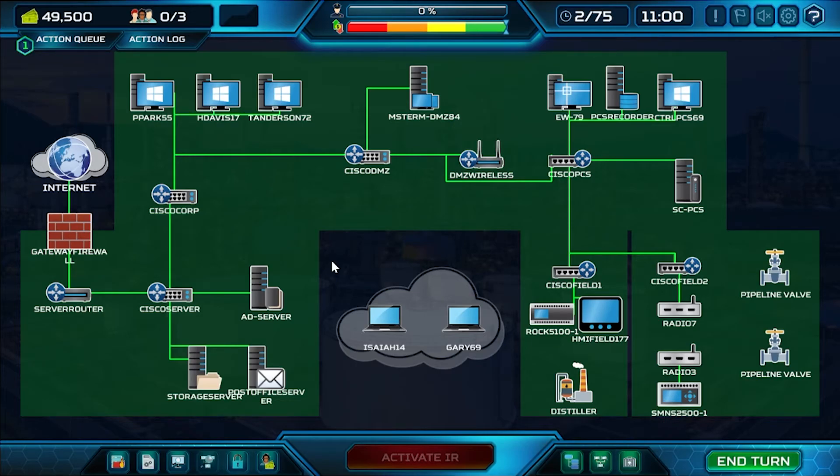The simulation has backend correlations that simulate real life, such as active directory servers and mail servers. If the red team compromises the active directory server, they gain access to credentials, making future password attacks easier on other assets. Attacking an engineering workstation and control system gives access to programmable logic controllers or PLCs. Remote users also appear and disappear as they log in and out of the network, just like real life.